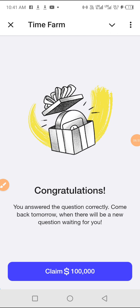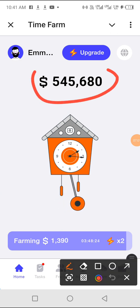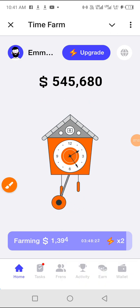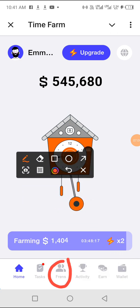You answered the question correctly. Come back tomorrow when there will be a new question. I claim the reward and you can see it has added to my balance. Next is the Friends section — this is where you click to get your referral link so you can send it to people to come and join you.